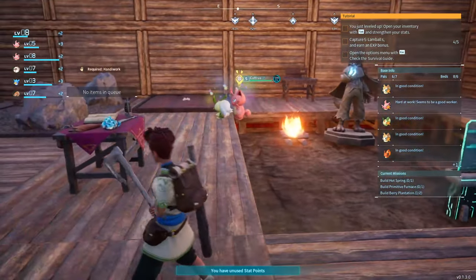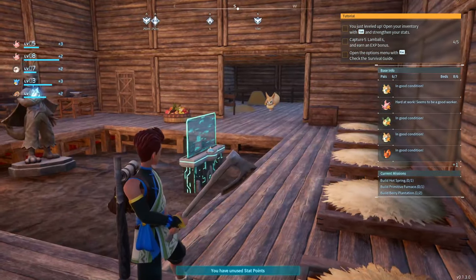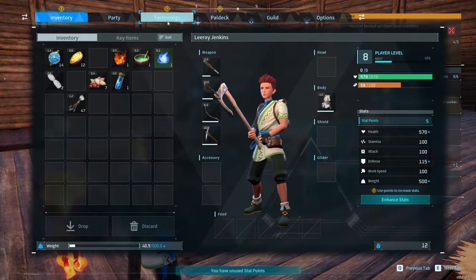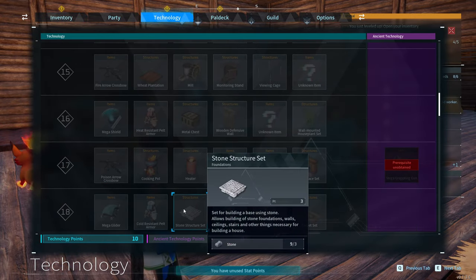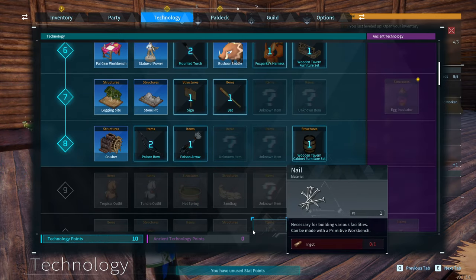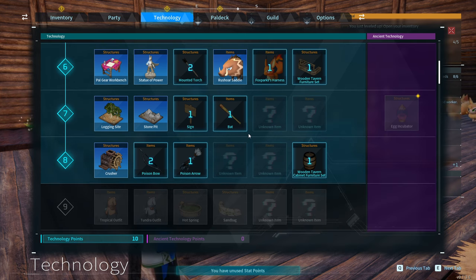Now we need to level up. The biggest threat we have at the moment is that we have a wooden base that's susceptible to fire damage. In order to get a stone base we need to upgrade to level 18. Level 18 is quite a long way away, so we're going to focus on leveling up.